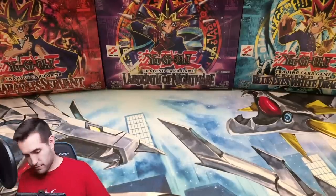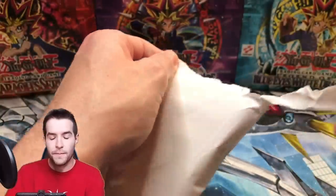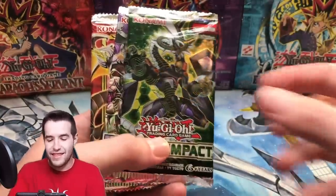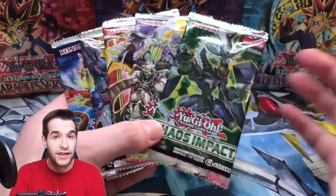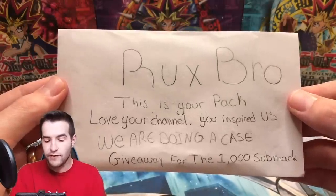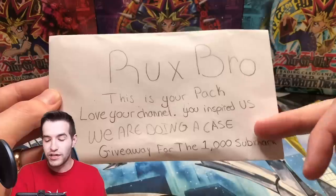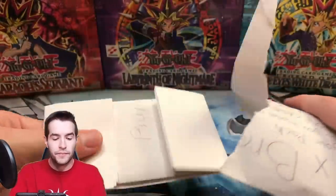Inside are two envelopes. The first says 'This is for you to send to your subs' — so they sent packs for a giveaway and even included stamps to cover postage. We have five packs to give away: just like the video, be subscribed, and mention something about Booster Box Bros or check out their YouTube channel. In the second envelope for 'Rux Bro,' they say 'Love your channel, you inspired us' — and they're doing a case giveaway at the 1000 subscriber mark, which is insane. They're under 1000 right now, so go check them out.